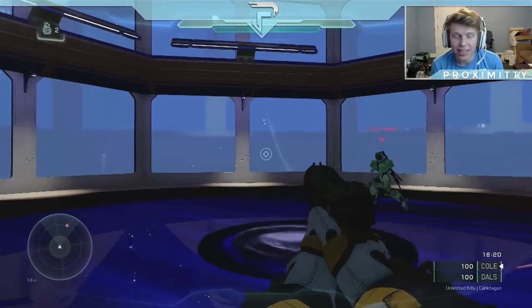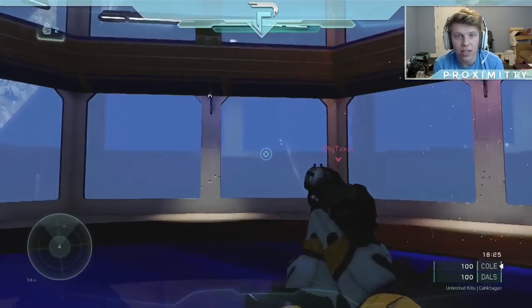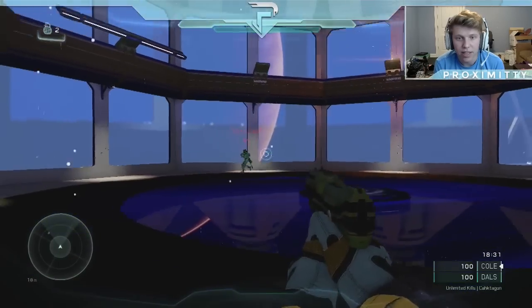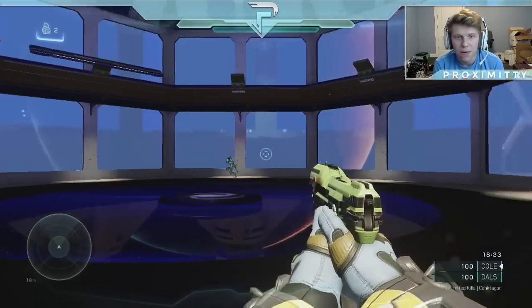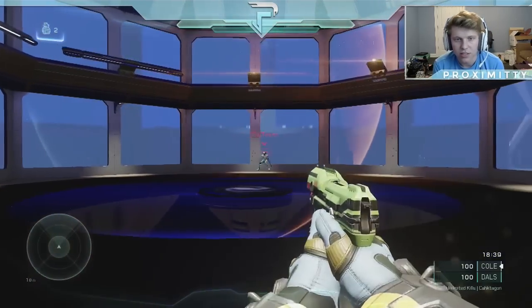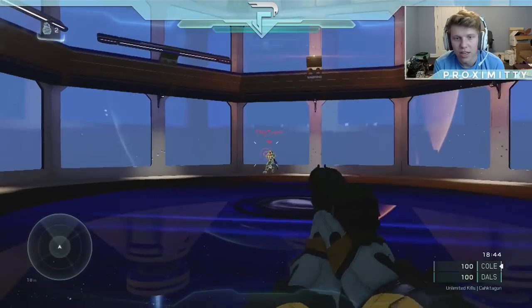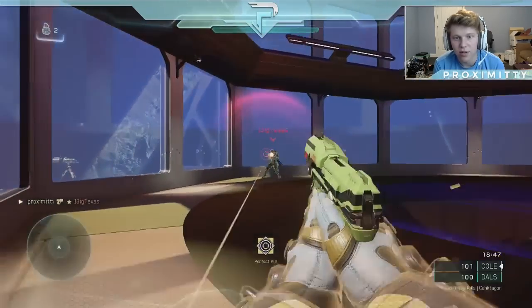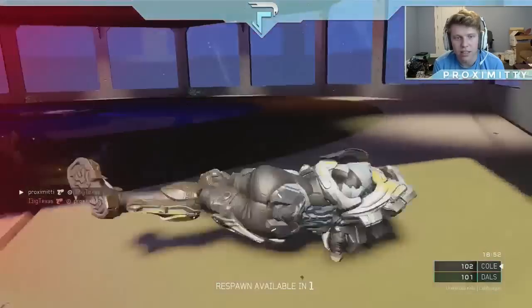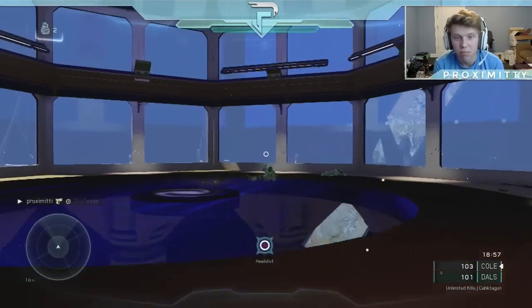The last and most important thing I can say to try to get your accuracy better is: grab a friend, as I have Dallas here, and get an octagon. This is an octagon we're in right now, which is literally just an eight-sided shape — basically like a little arena. This has been a powerful thing since Halo 3 and up. You can find them online and grab one — somebody's made them in Forge. Just play with your teammate. If I kill Dallas here, he will spawn inside this octagon with an instant spawn, and we just go back at it again.